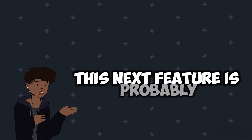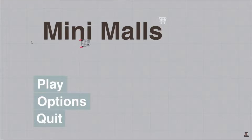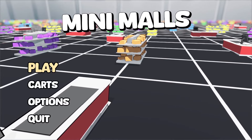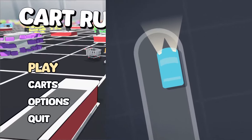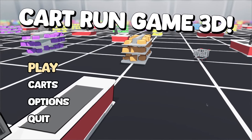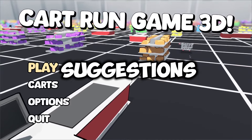This next feature is probably the most important because it's the first thing players see — the main menu. We can't just have such an important element be that simple. Yeah, we just changed the font and the background. But what we did spend a lot of time thinking about was a new name. You see, Minimools was inspired by the Mini Metro and Mini Motorways series, known for being 2D, minimalistic and top-down. Because my game has changed so much from the original idea, I also wanted to change the name. We haven't really settled on it, but for right now we're calling it Kart Run Game 3D — let us know if you have any name suggestions in the comments.